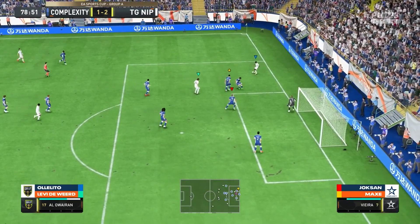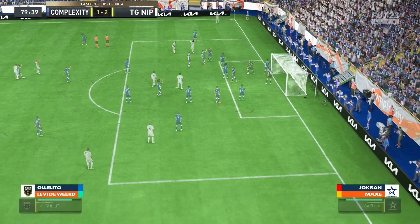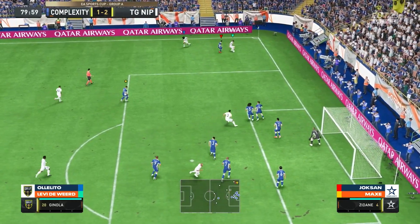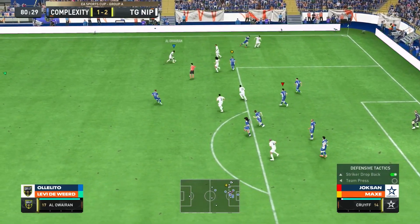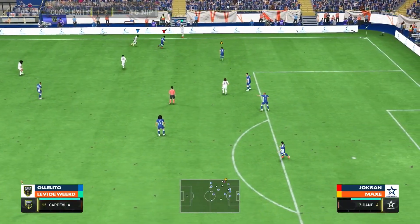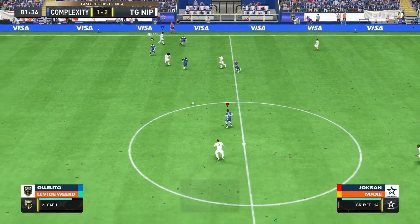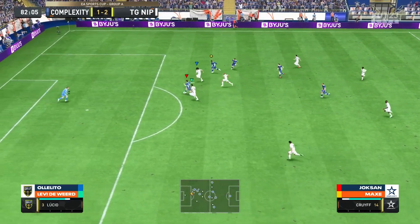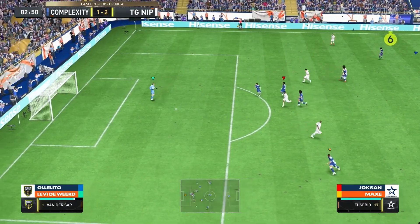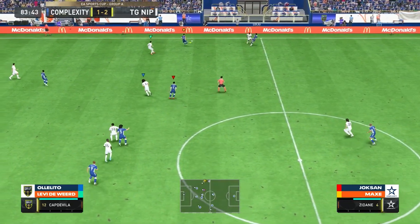Complexity are rewarded with a goal and suddenly this isn't so simple for TG-NIP — they were cruising at 2-0, top of the league. NIP looking to do something from the kickoff. Switching over to Ginola now, just about gets the shot away, but van der Sar with a huge save. From the corner — a goal here would surely kill off Complexity, and they know it. Showing some ingenuity in the box. What a chance this is — Cruyff, stretch your legs! Can you get away? The keeper's off his line, but maybe there could have been a chip — Complexity not able to take advantage of what could have been a huge chance.